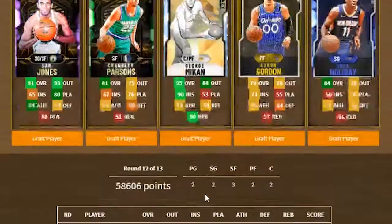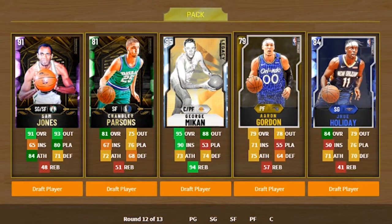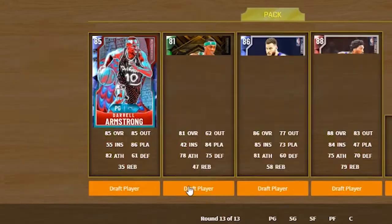We're going Antoine Walker because I think we have another stretch four. K.O. Martin's not a stretch four, but I can hit threes with him. Oh right here — no brainer — I have the George Mikan card, so we're getting George Mikan.